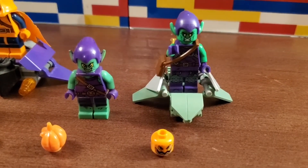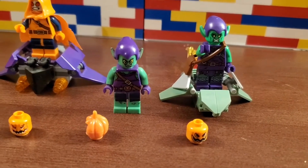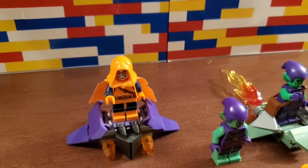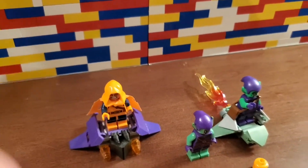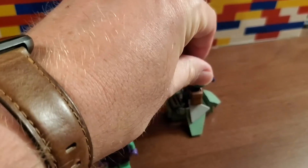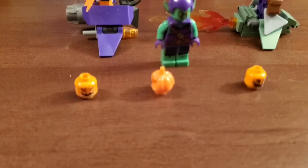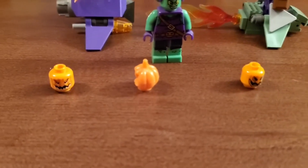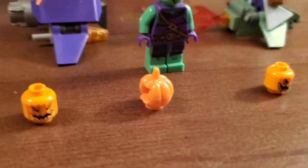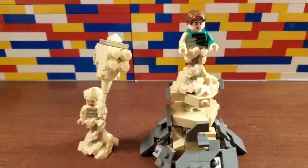The Green Goblin on the right came with the set, and the one on the left is a Lego set we've had for a while — it came with some other set. I like the coloring on the Hobgoblin set. And then these are their pumpkins too — this is the pumpkin that came with the Hobgoblin and Green Goblin. I like this little pumpkin. I don't even know if it's official Lego, but you can hold it in the middle there.